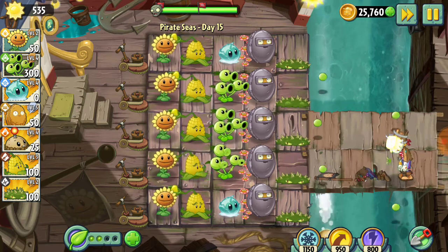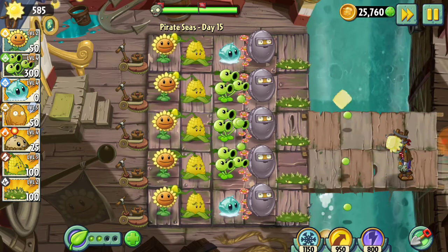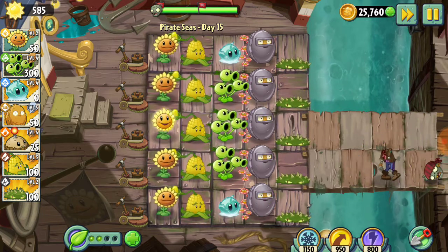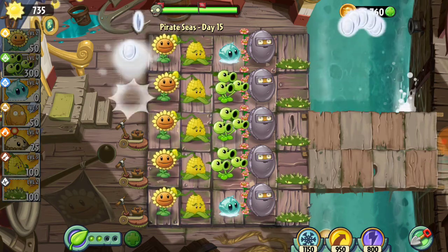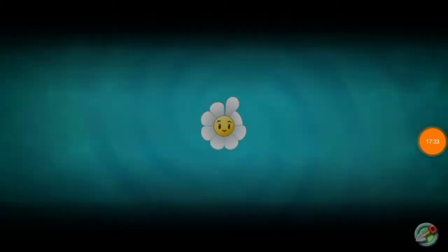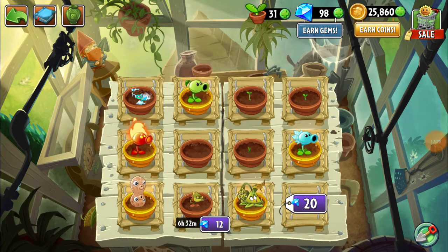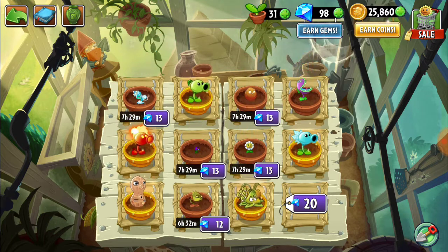I'd say we did well. Take out this final Buckethead — and there we go, we got it! Fantastic, I'll take those coins — very nice. No flowers getting trampled today. The Zen garden now has Mistletoe, Shrinking Violet, Exploding Nut, Marigold, and Chomper. The Marigolds are going to help me a lot with the coins. I've got each of the pea shooters in here — I think I'm going to leave the pea shooters alone for the foreseeable future.